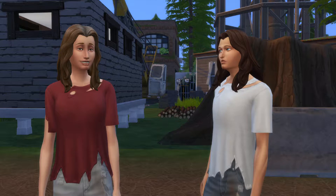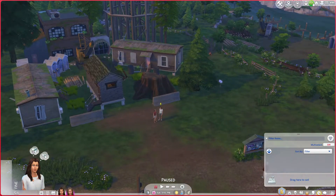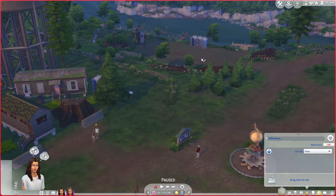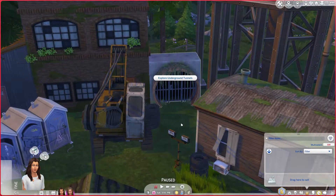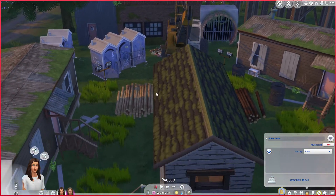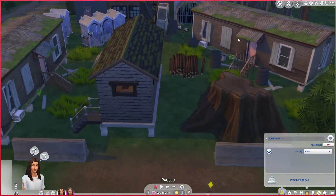We're starting with zero dollars. This is the only empty lot in the werewolves world, so I did a little editing — I used the debug buy mode to make it look like a factory. They've broken into this trailer they're going to live in. There are porta potties, a sewer grate, two factory buildings, a little crane, trees, and two trailers.